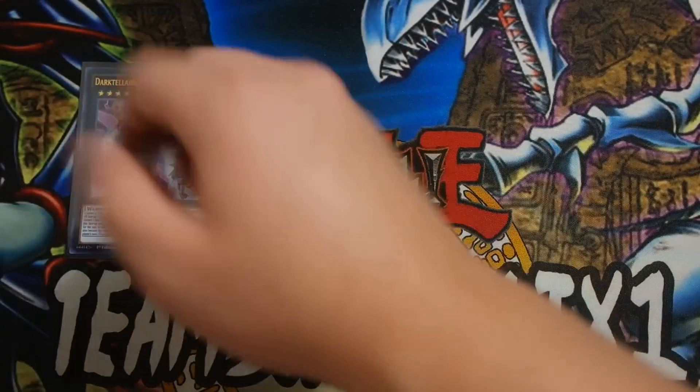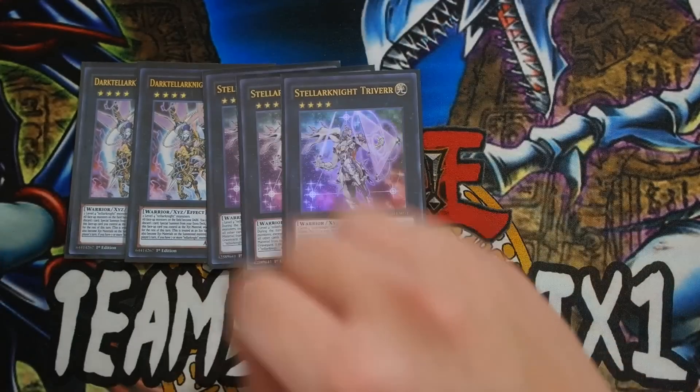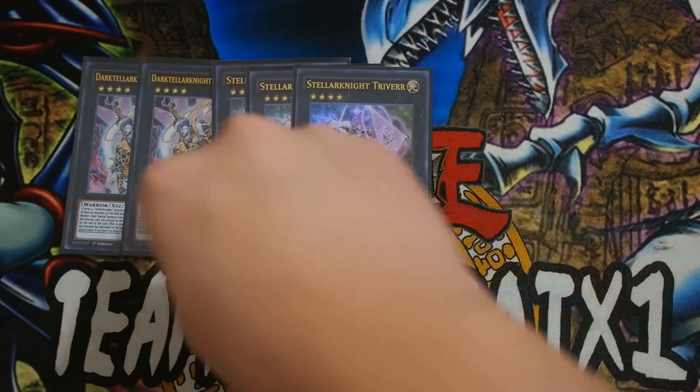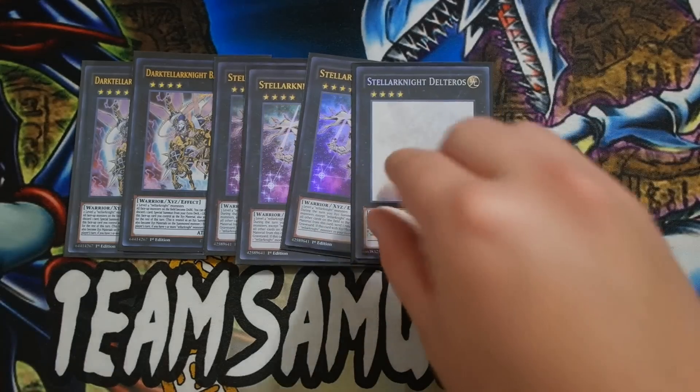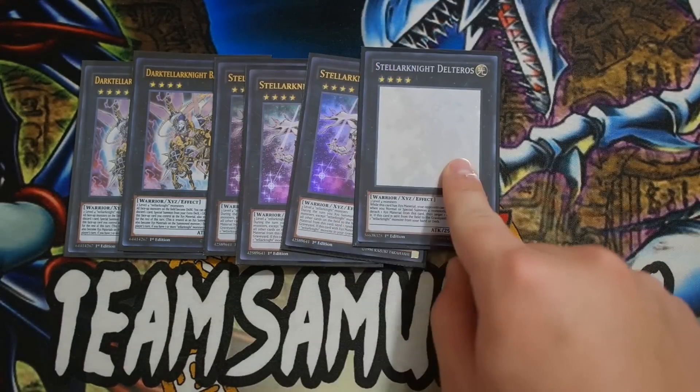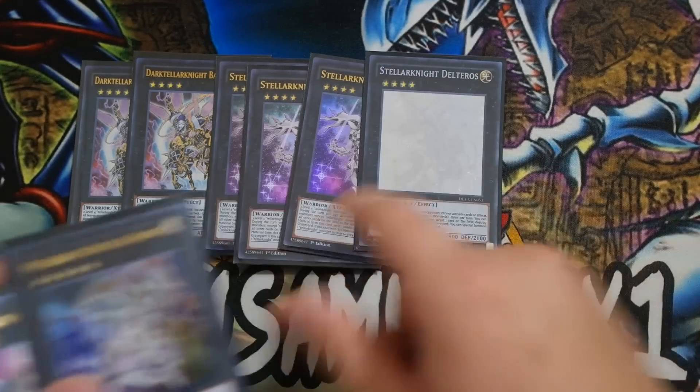Double Batlamius — must play this card. Triple Teller Knight Triver — must play this card at three now because you consistently make him. One Delteros — not as good as Triver, but he comes up sometimes. Look at that, it's a ghost rare!